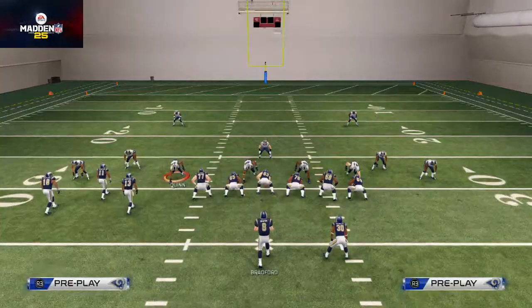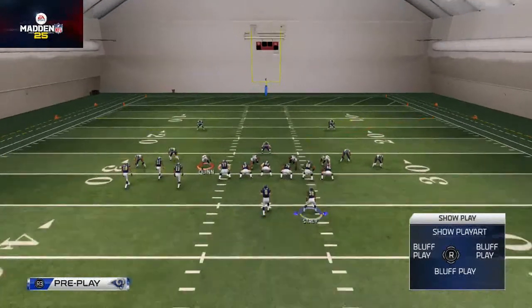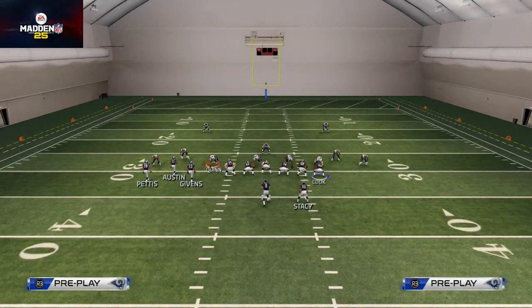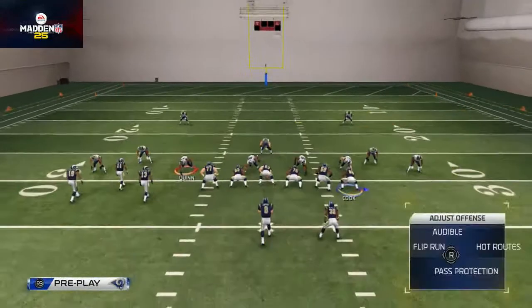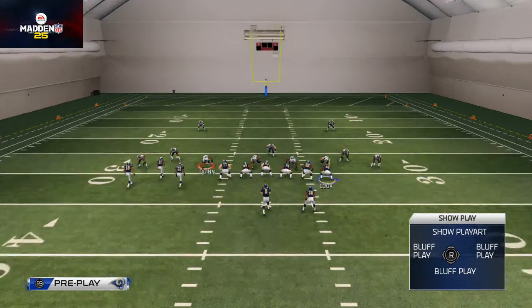What you want to do with this play is take your running back and place him on a wheel pattern. You then want to take your far-left receiver and place him on a drag. You want to take your triangle receiver, Tavon Austin, and put him on a streak if there's no safety over the top. Since there's a safety over the top here, I'm going to place him on a hitch route and smart route it. If you can't place him on a hitch route and smart route it, then you could just place him on a curl.